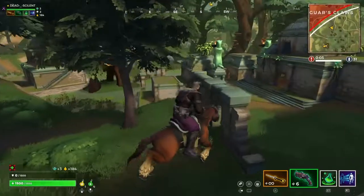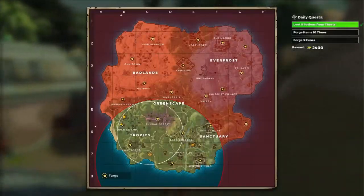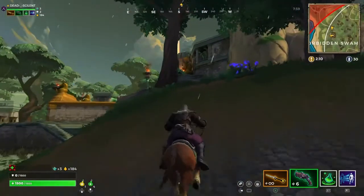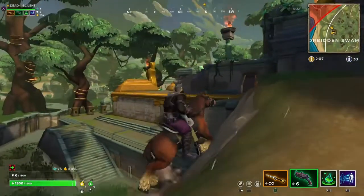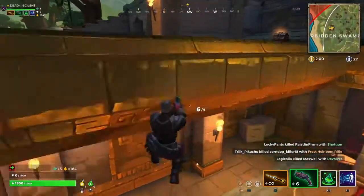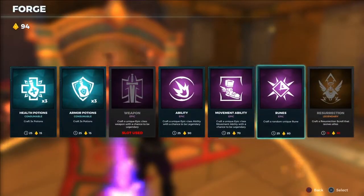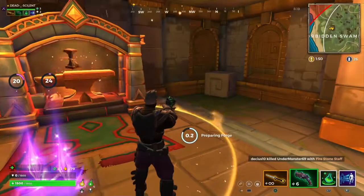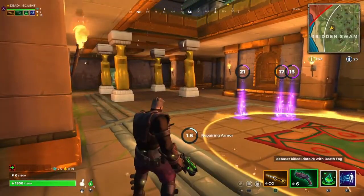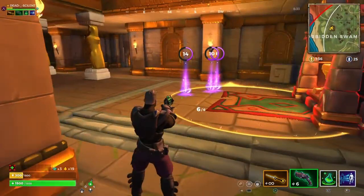Hopefully you guys will see this and start using it and it'll actually help you out. We're almost to Forbidden Swamp so we can start forging some weapons — hopefully nobody's forging already. Usually if there's smoke coming out of here that means people are here, but we're gonna forge our weapon, forge some armor, and then we have enough for a rune.